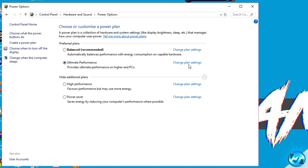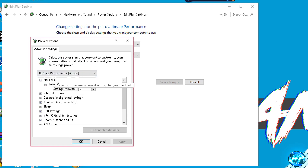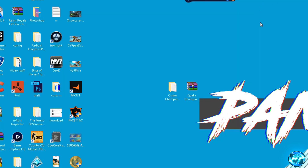Once you've selected your power plan, go to 'Change plan settings', then go to 'Change advanced power settings'. Inside there, go to Hard Disk, then 'Turn off hard disk after', and ensure the setting is set to zero. Then scroll down to Processor Power Management, get Minimum Processor State and Maximum Processor State, and ensure these are both set to 100%. Once done, press Apply, press OK, save changes and exit out.